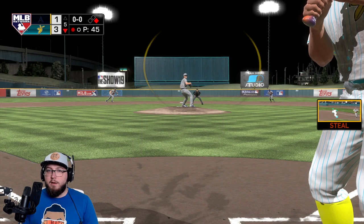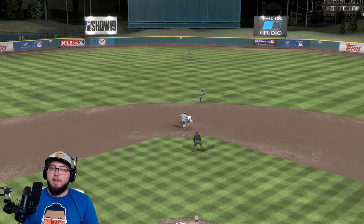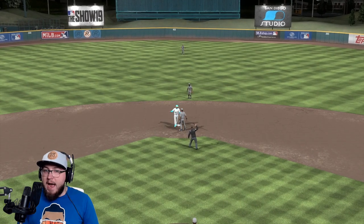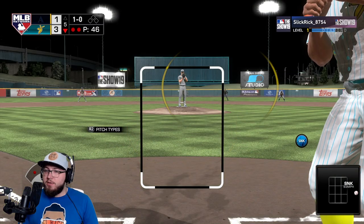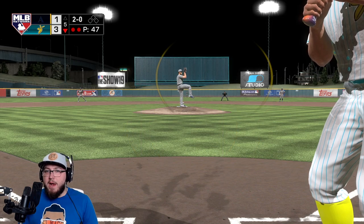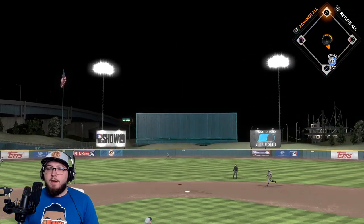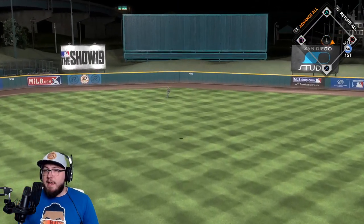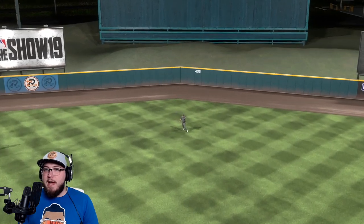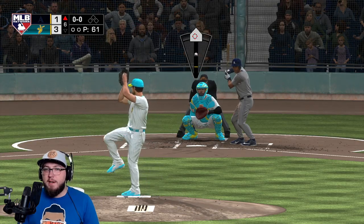We're gonna steal right here. Slider inside — we get gunned out. Wow. Mitch Garver — sinker. We get thrown out. Mitch Garver can throw guys out, I guess. I get the pitch I want but I just drop the PCI every single time. So Kanerko doesn't hit due to my stupidity. It's fine — Kershaw, this could be his last inning.